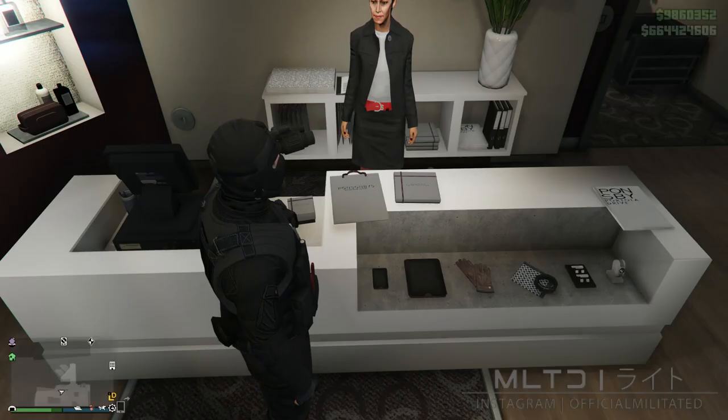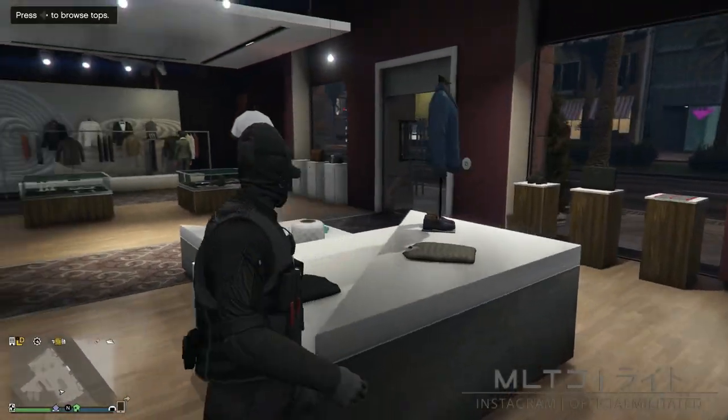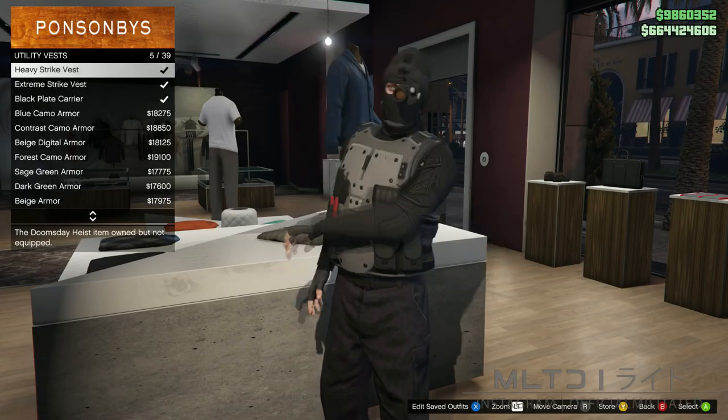Now that we have that cleared up, we're going to back out of the outfits section and head over to the top section. We're going to go into the utility vest category, and once you start scrolling you'll notice that the pouches will transfer over to any of the other utility vests.